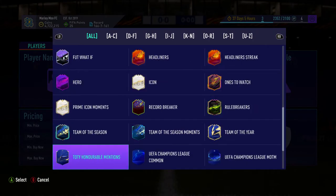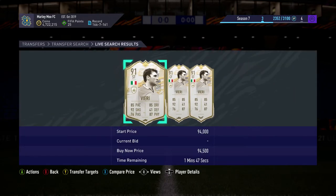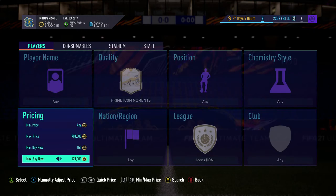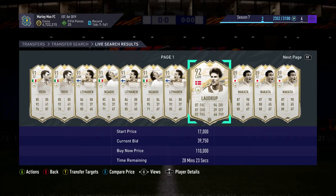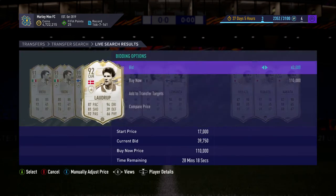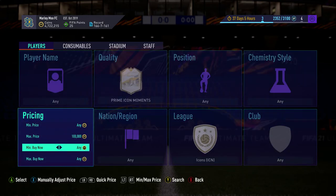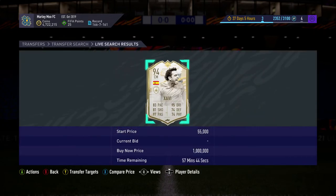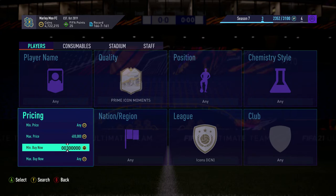You can also do this with the moments - go into prime icon moments and push with about 100k, maybe 95. You can see the cheapest moments there. You can go up to like 120k and there are loads of different cards. Sometimes it's worth checking through them. Alternatively, you can try a range like 100 to 300k, or 400k if that works.